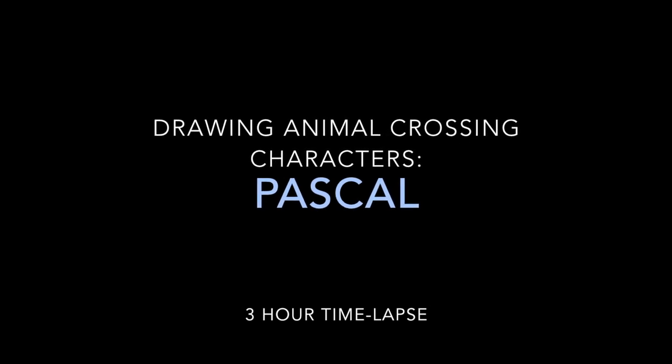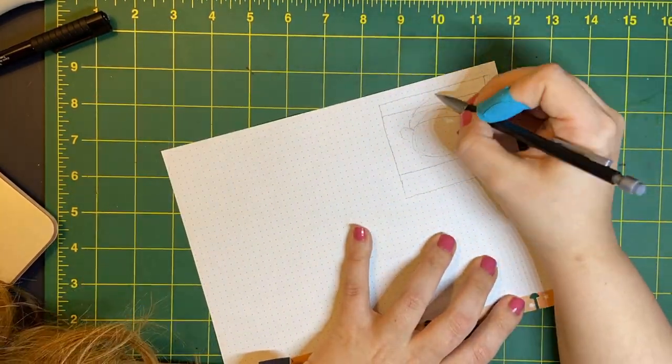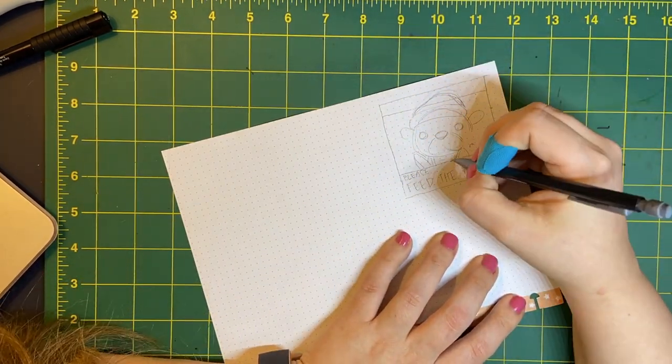Hey everybody, it's Grizzly Nina. I am making another paper craft Animal Crossing character today, and in honor of our new summer update, I'm making Pascal the Otter.